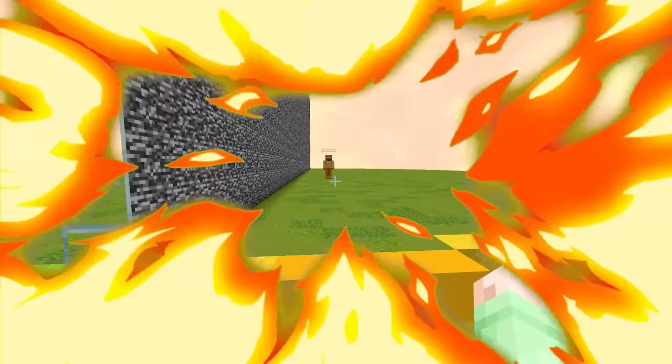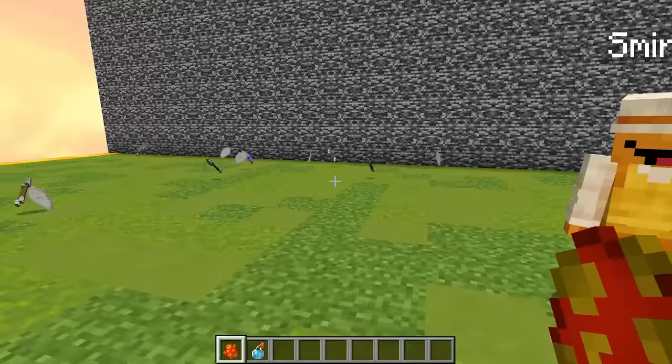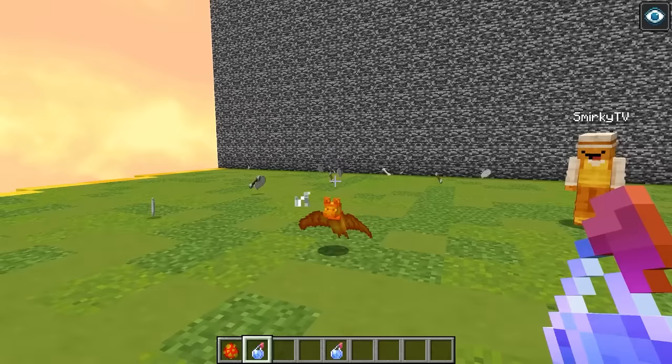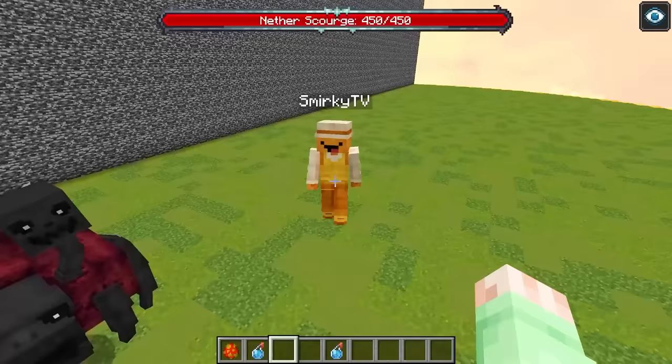Smirky, are you ready for the mob battle? Yes I am, Garty, and I'm totally gonna destroy you. Wait, why are my skeletons dying? Smirky, we are in the overpowered dimension, and if you want to spawn in a normal mob, you need to get an OP potion and just throw it on it like this. Oh my gosh, do you see what that did? That is actually crazy, but I guess now I'm ready for the mob battle.